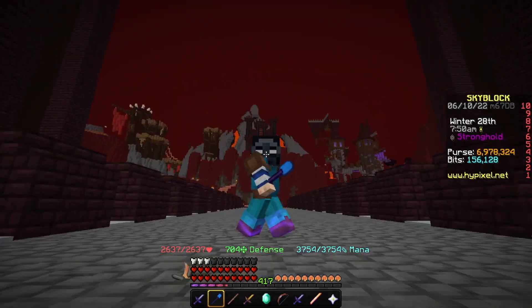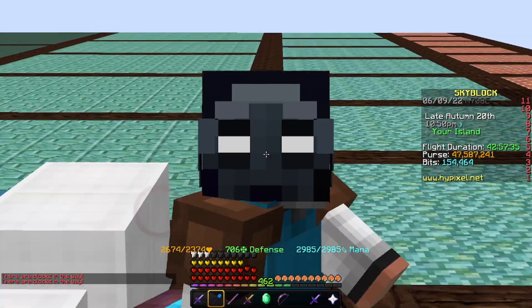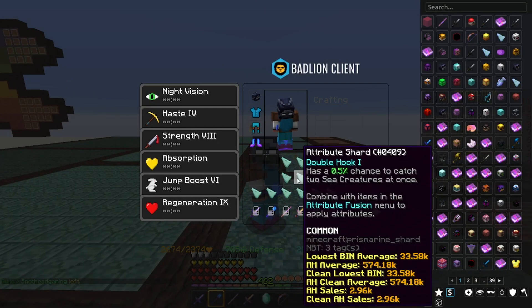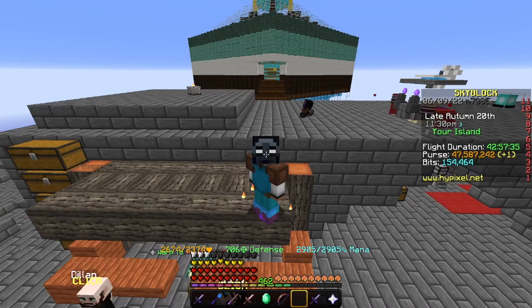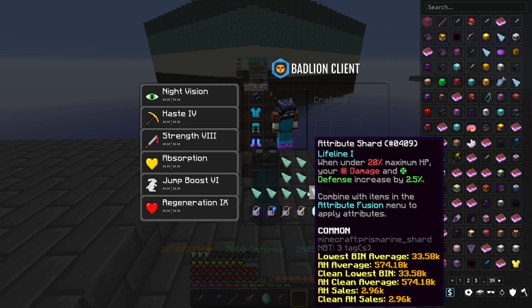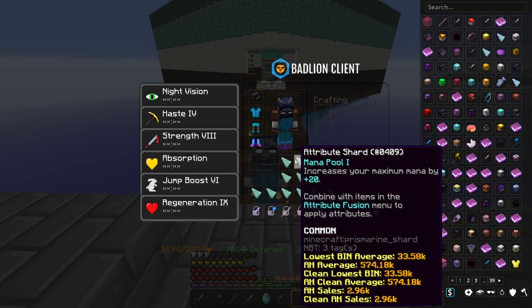I'm going to do this for 10 minutes and I'll cut back to show you how much stuff we've actually made because it's absolutely crazy. So from buying a bunch of shiny blue stuff, we made a bunch of profit. In total, we bought 10 items. The double hooks go for around 400,000 coins per. Lifelines go for 475k per — pretty good steal. Mana pools go for 1.7 million coins per. Super nice.